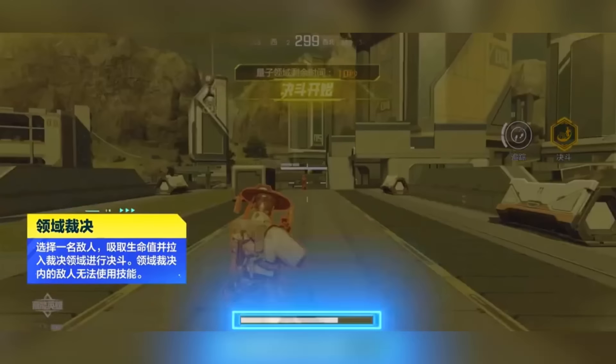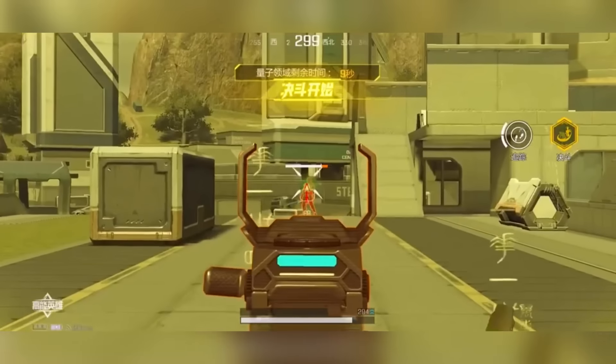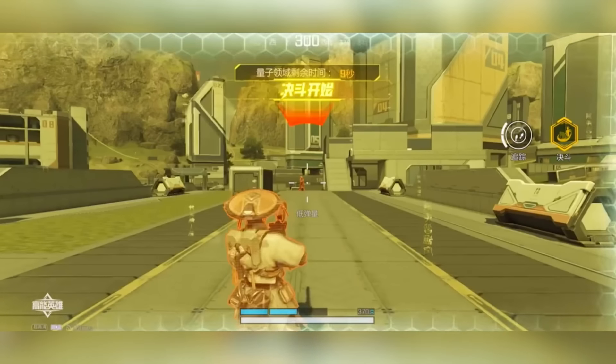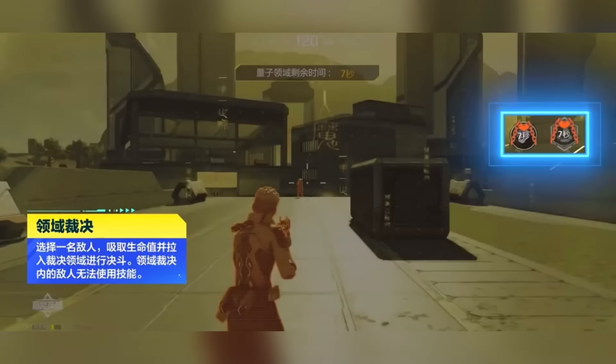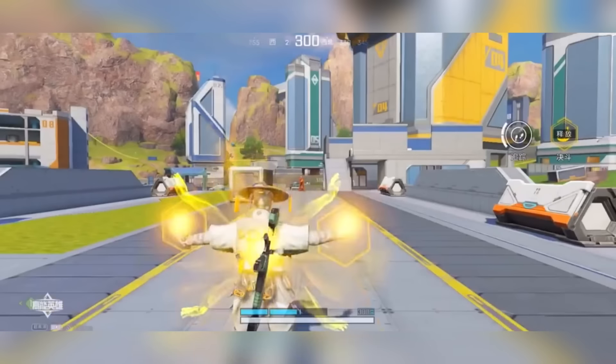The ultimate allows you to select an enemy, absorb some of their health so they have a little less and you get a little more, then pull them into the judgment field for a duel. This is a special realm where no other enemies matter — it's just you versus them. Inside the judgment field, enemies can't use their abilities, giving you the advantage, and once you win the duel, some of your armor is replenished.